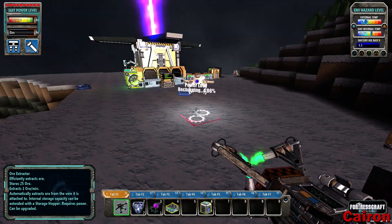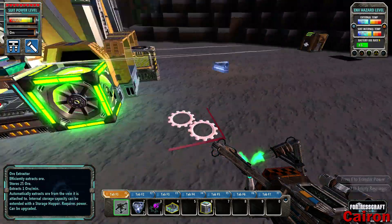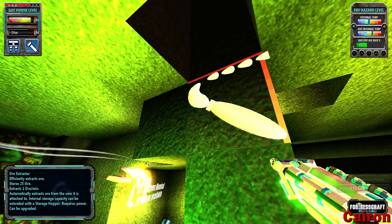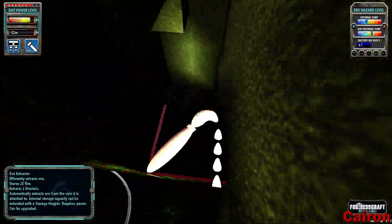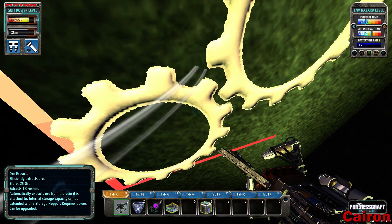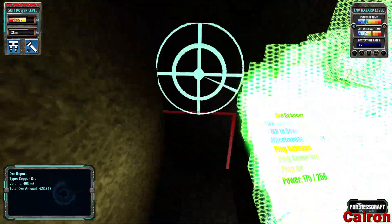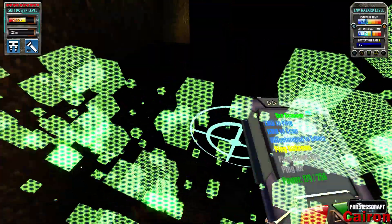From our hole here, if we count out, we have ten spaces between our hole and our machine. So right here should be the edge of our machine. Let's dig in a little bit. Our vein ends right here, and right here is where our machine is. I think we're actually going to be pretty good as far as that goes.